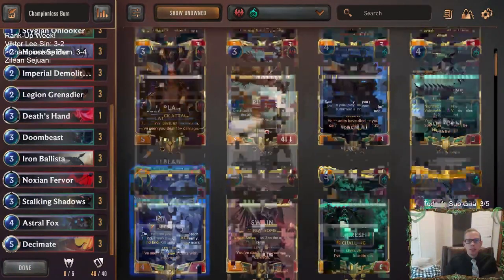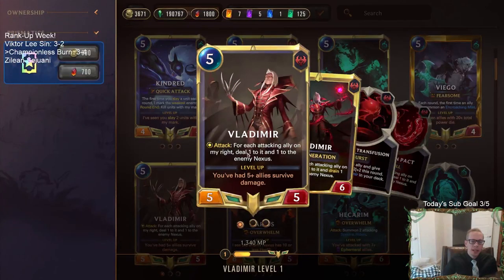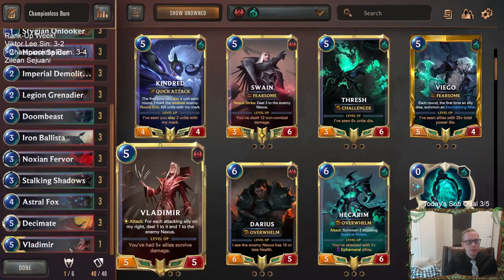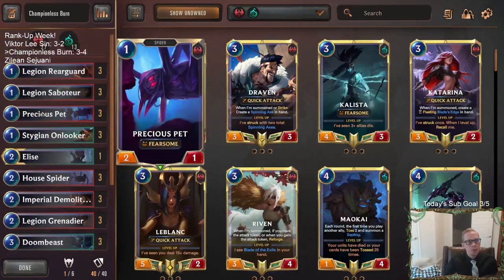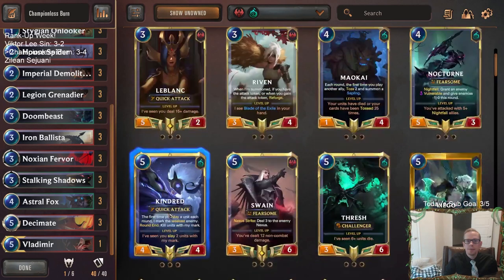You could play some champions if you want. I could see playing a Vladimir instead of that Deathsand - Vladimir has that attack ability to drain from the enemy Nexus, it's also a big 5/5, kind of hard to block. I think it would confuse opponents - if you saw Noxus Shadow Isles with Vladimir, maybe you don't think it's going to be this aggressive. If you just play like an Elise, Draven, Kalista, Katarina, LeBlanc, or Darius, your opponent's gonna know immediately that's definitely an aggro deck and mulligan accordingly.